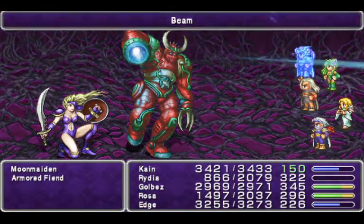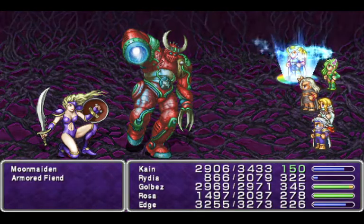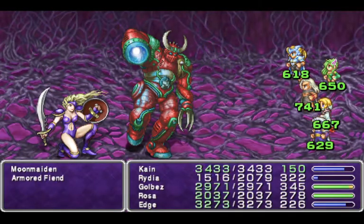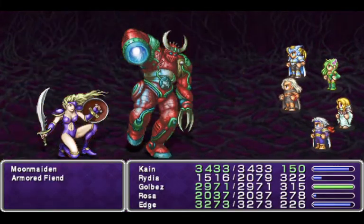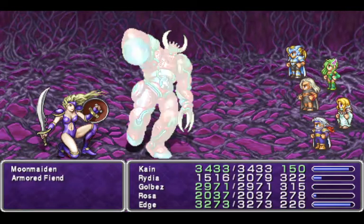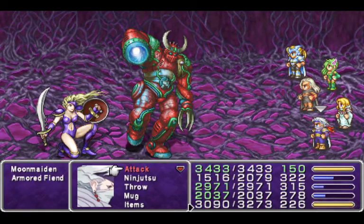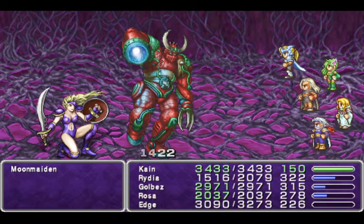Goodbye Dark Sage — Dark Sage is gone. We don't need Dark Sage. Quake is doing a lot of damage to Armored Fiend. Moon Maiden, not so much — Moon Maiden's strong. We're going to whittle away at Armored Fiend and try to get rid of him.